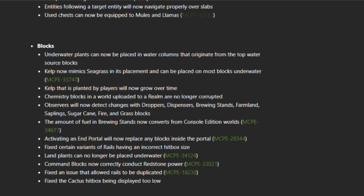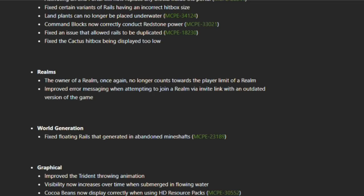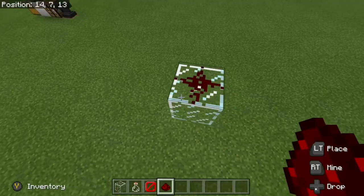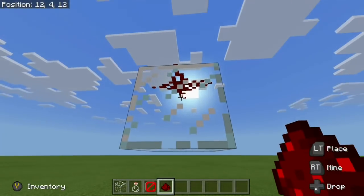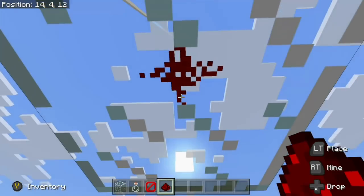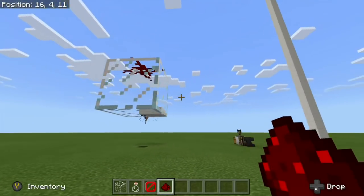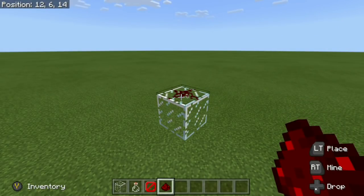Thankfully, there haven't been any changes to redstone that I can see. The only thing they changed for redstone is that you can now see redstone through the side of glass. If you were standing on the side of a glass block, you couldn't see the redstone on top — which was really weird. But they fixed that so you can see redstone from all sides of the glass.